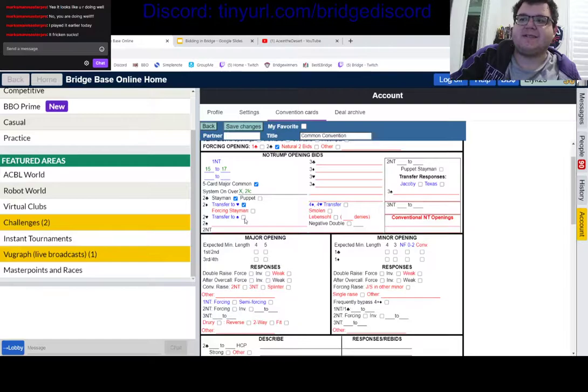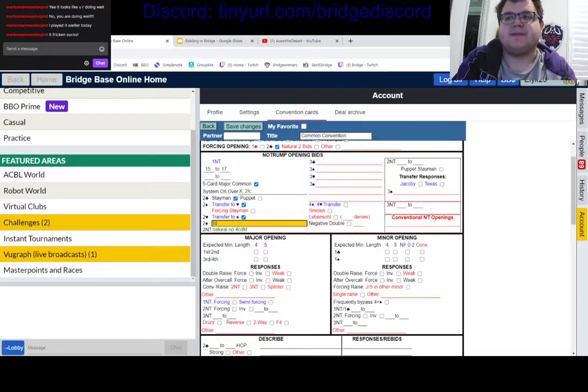Everyone plays Stayman and Jacoby transfers — bid the suit one below your major. Two spades transfers to clubs, two notrump is an option. Things differ in how people approach the rest. If I were putting together a basic standard card, two spades would be natural — no four-card major — showing eight-to-nine balanced. If you're playing with robots, you might play two spades as clubs and three diamonds as diamonds.